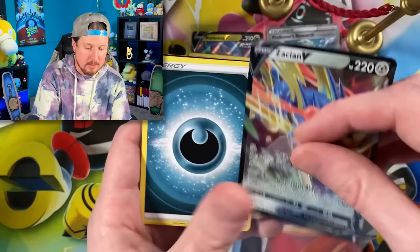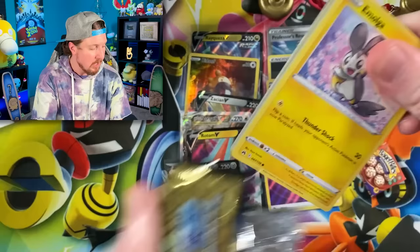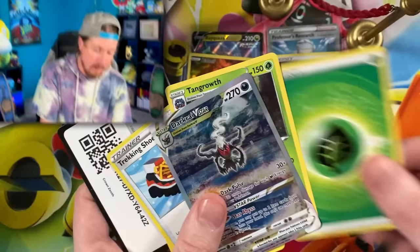We got Love Disc, Yanma, and there we go — Darkrai V-Star and Tangrowth. The spotlight has been stolen from you, Tangrowth. That is another one that we need, Breaking Family. Darkrai V-Star — and honestly, it looks like something from a Halloween movie. It's hovering over a pond. That is spooky. We're at five pulls — we need three more.